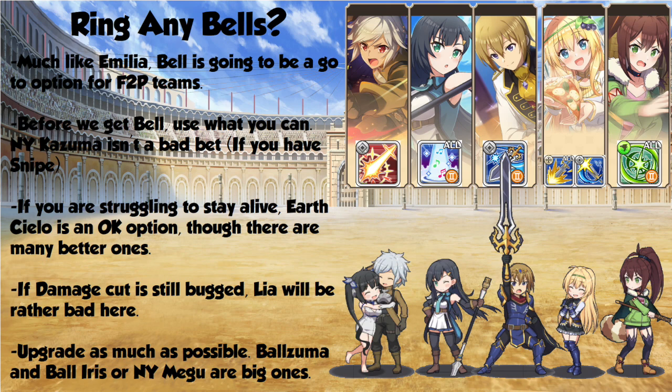For the Welfare team, I actually think your best option is going to be Bell. It's going to be pretty rare for you to get off his Super, as it takes quite a bit of charge, but frankly he's going to be a mainstay for free-to-play teams and even light spenders, as he's got an excellent kit and you can fully max skill him. Before he comes out, your best bet is New Year Cosma, although he really only works if you have Snipe. If you're struggling to stay alive, put in Earth Sealo in the last slot instead of Rin, although New Year Aqua is even better if you have her. If damage cut is still bugged, Leah will be rather bad — look to replace her. Even someone like Eyes would be much better than Slappy Rin in the last slot, or Leah if her damage cut is still bugged.